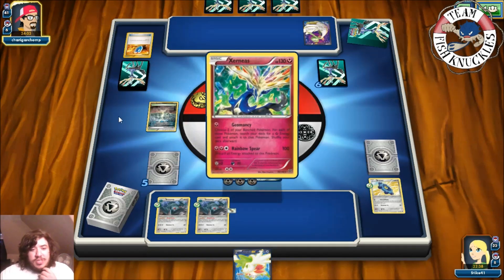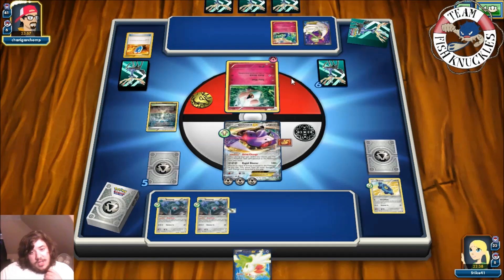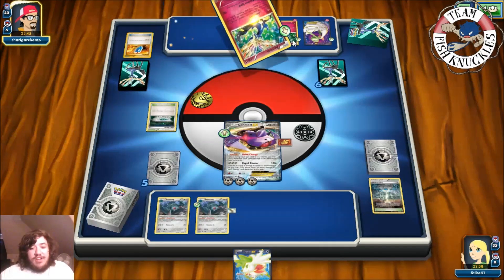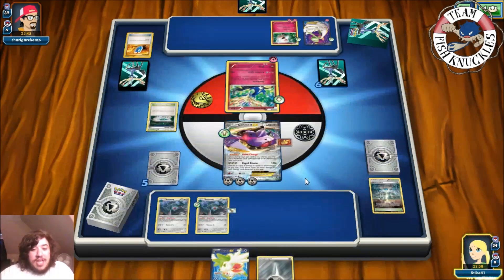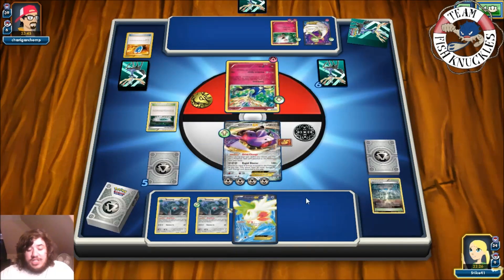Opponent Ultra Balls and discards two VS Seekers — those other cards must be really good to hold onto. Another Xerneas comes down, plus a Fairy Garden for free retreat on Fairy Pokémon. Fairy Energy on Spritzee. They retreat and use Geomancy again — still no Supporter cards played. Gardevoir and a Fairy Energy probably go to Spritzee. They're setting up. On our turn we have Shaymin — we Metal Link a Metal Energy to the Active and use Shaymin to draw six new cards.